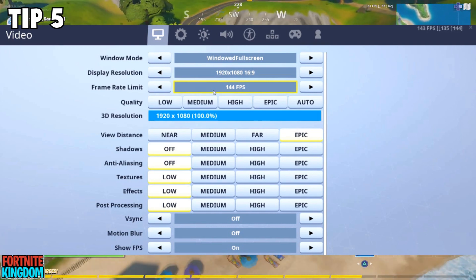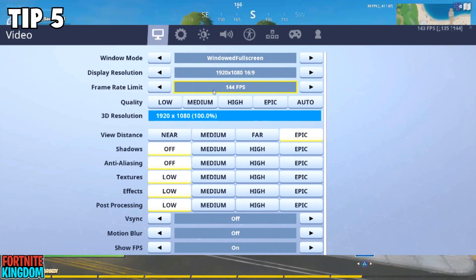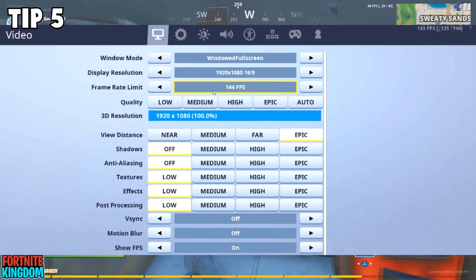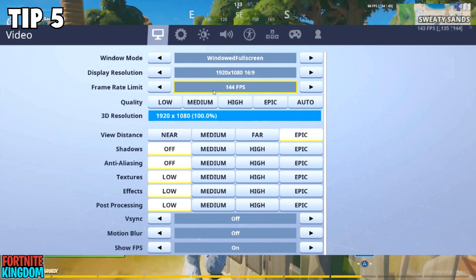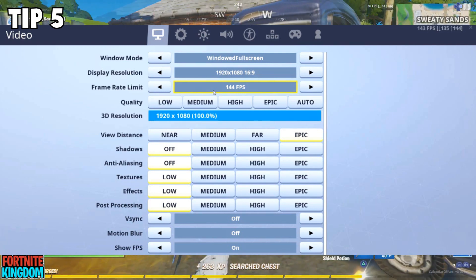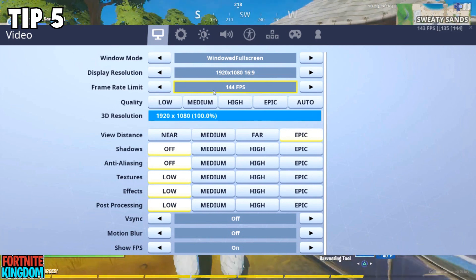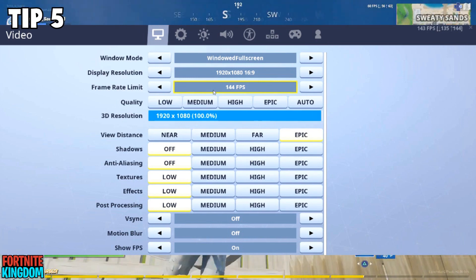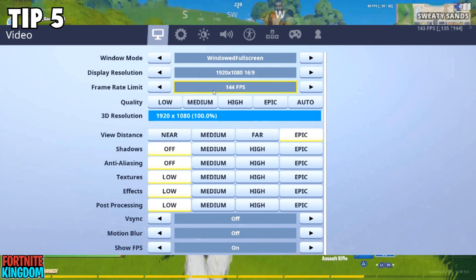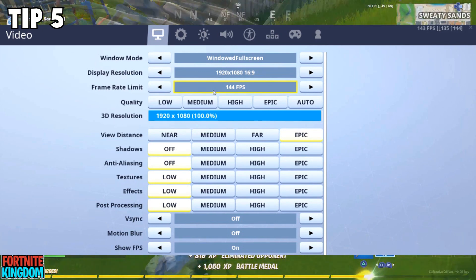Now go into all the quality settings and turn everything to the lowest setting possible, except for View Distance, which you want to keep at Epic. This depends on how powerful your PC is — if it's a high-end machine, you can raise some settings to medium or high. But if you're running a budget build, set everything to low and keep View Distance at Epic, as that's the only key setting you truly need. With these settings your game will run much smoother overall.